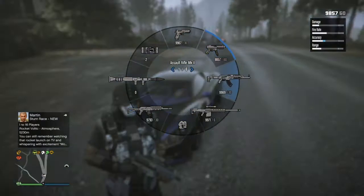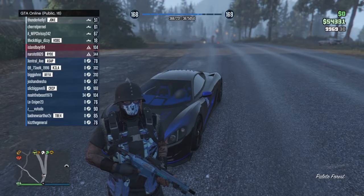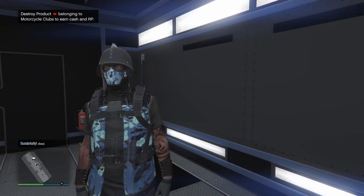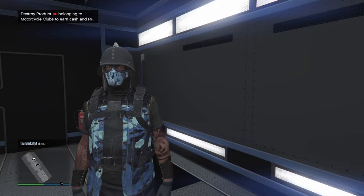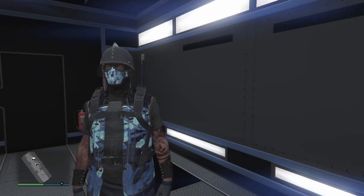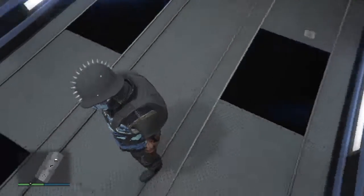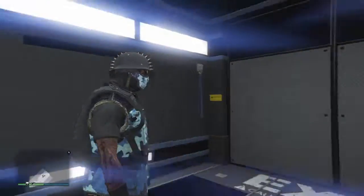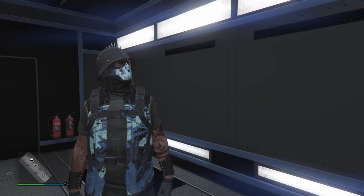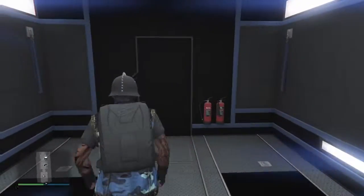I want to show you guys another thing — the inside of my mobile operations center. As you can see it's black and blue inside, and the outside is also black and blue. I'm able to put my car in here. That car sitting in front is the Ocelot — it cost two million dollars, it's a new car that came out recently. I got it, and that car is really fast and looks really nice.